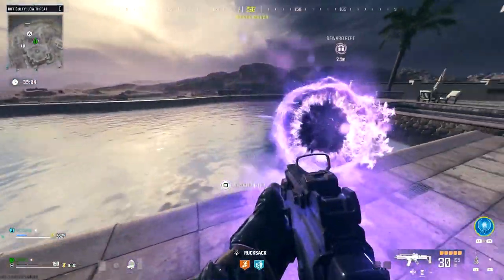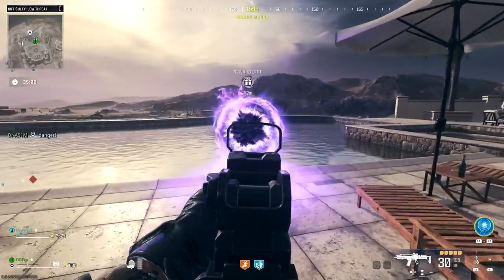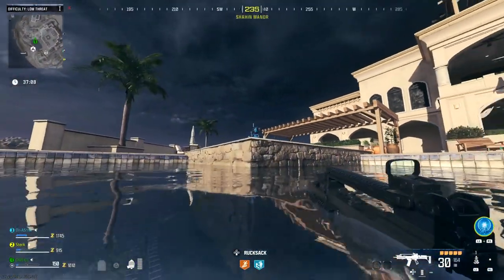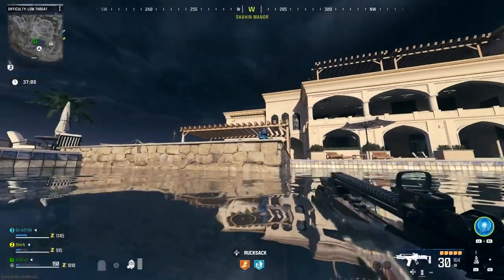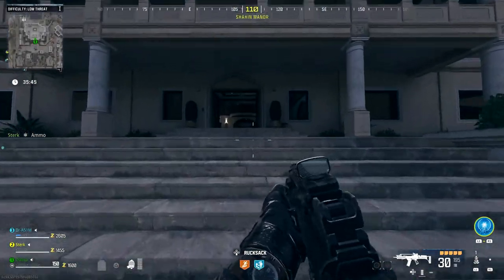Welcome back to the channel, it's Gaz here. In today's video we have another free perk easter egg, and this is actually found because the bunnies are located around the map. If you see one of these, there's most likely going to be a perk involved with it. This one here is the PHD Flopper, and it's located at the Shahin Manor.